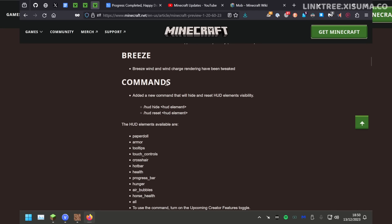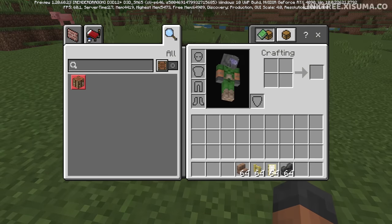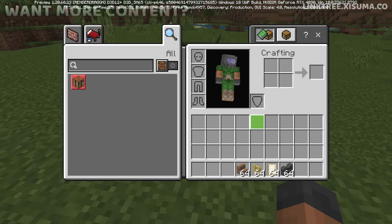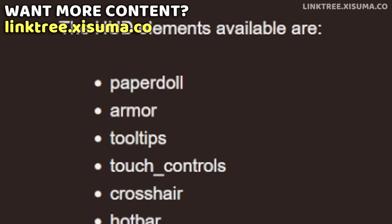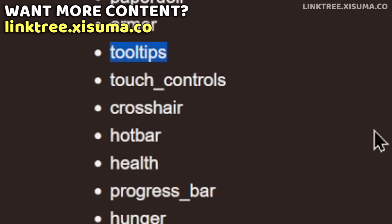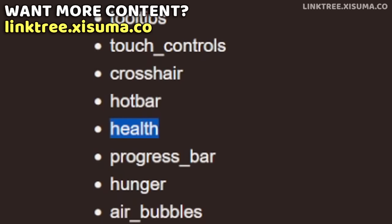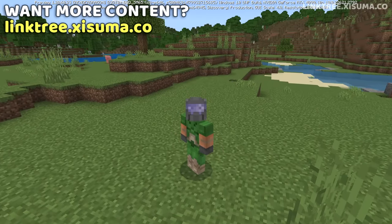There is one more thing I want to cover which is a new command — this might come to Java as well. It is the ability to hide elements of the heads-up display. Sadly every time I run any of these commands it just makes my hotbar disappear in survival, which is not particularly helpful. But there's massive potential for unique experiences here — hiding tooltips as well as your health could be really interesting for map making. Nothing we can check out in detail at the moment though.